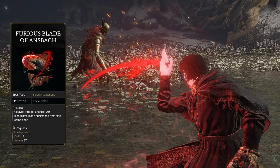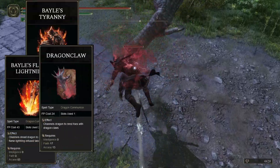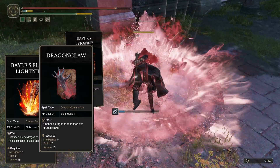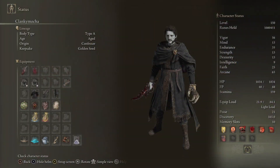We can also cast Golden Vow and Flame Grant Me Strength for more damage and defense. We can use the Blade of Ansbach, which is not very useful but it's very elegant and fun to use. We can even use dragon spells, but the most fitting one is the Dragon Claw, because it really does look like an enlarged vampire claw. This is the character sheet for this build, feel free to pause if you like.